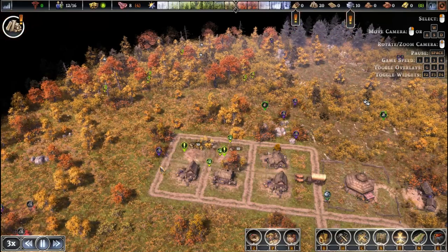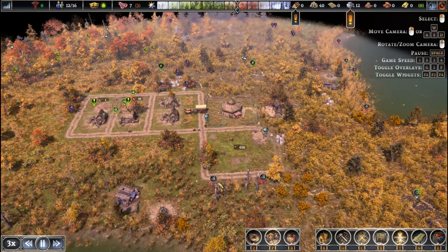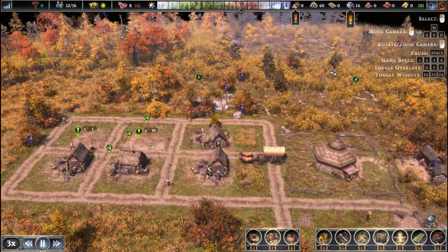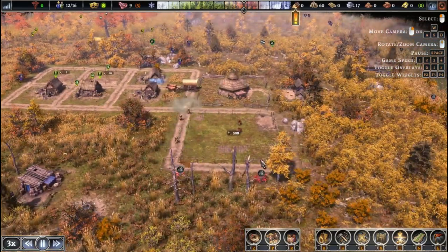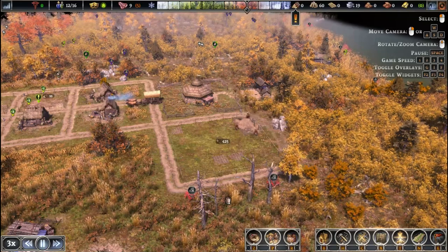Our housing problem is already solved — you only need three homes immediately — but we're going to start setting more homes because more people are waiting to join our settlement. We want homes built so when they join they automatically have somewhere warm to go. This game has the same system as Banished: if a female and male above a certain age are living in the same home they will have babies, and those babies will grow up and need a place to stay. Always build for the future — make sure you have more homes than necessary. Aim for about three extra homes so your society always has room to grow.